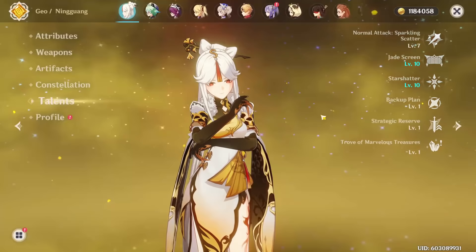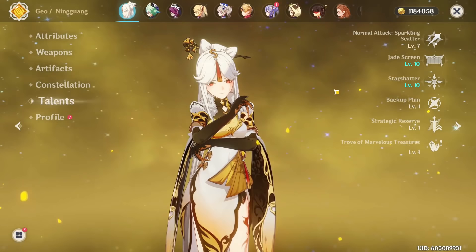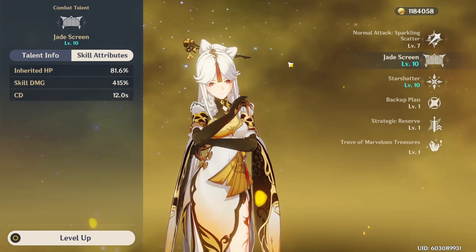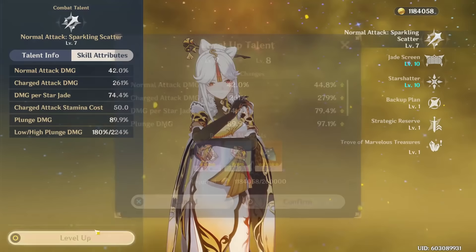For talent priority, it depends on how you play her. Ningguang has two main playstyles: either as a main DPS where you're on-field auto-attacking and using supports to buff her or deal off-field damage, or as a burst support in a quickswap team. In the traditional main DPS sense, you want to max your normal attacks first, then your burst, then your skill. However, if you're using Ningguang as a burst support or in a quickswap team — where you're constantly swapping between characters, using her skill, burst, and some charge attacks but not spending too much time on her — your burst can actually be your most important talent to level, then your normal attack and skill. If you have C6, I'd advise getting normal attacks up first as this increases your charge attack and star jade scaling. If you're not C6, go burst, then skill, then normal attacks.